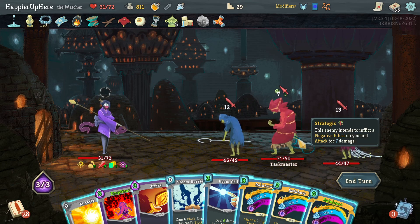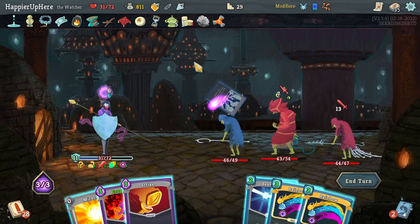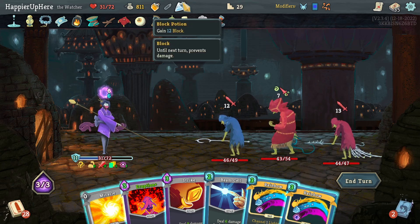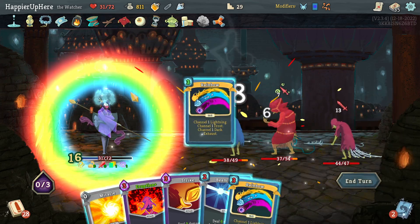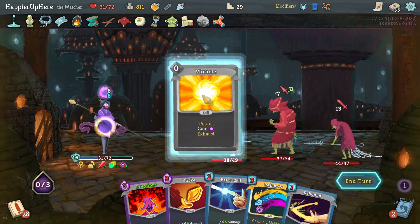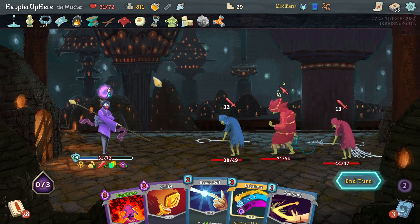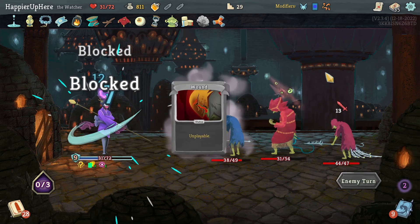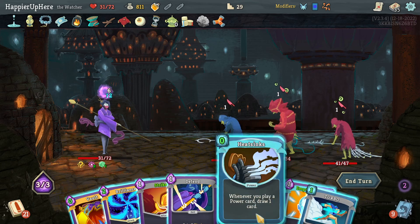Next turn I'm Intangible so let's just try to survive this turn. Definitely do Rainbow, then Steam Barrier. I need more block - the only way is another Rainbow but that's only 60 block. Let me see if Miracle gives something useful - Chaos, doesn't do it. I need 19 - let's drink the Block Potion and unfortunately lose the Buffer too. At least I'm fully defended next turn thanks to the Incense Burner. There's a Vault.